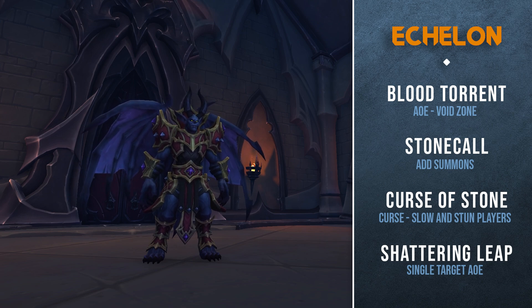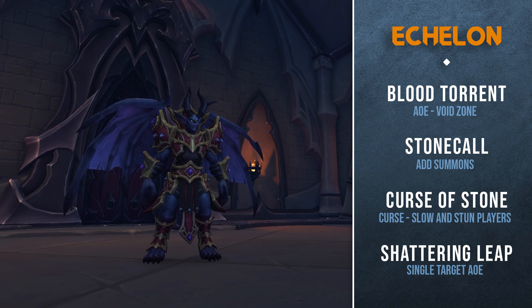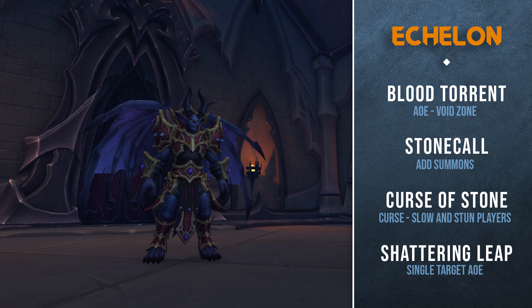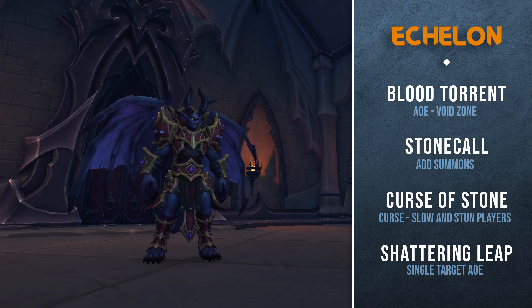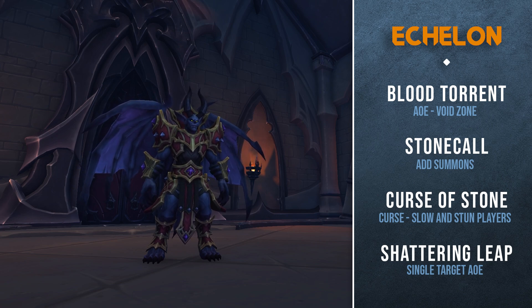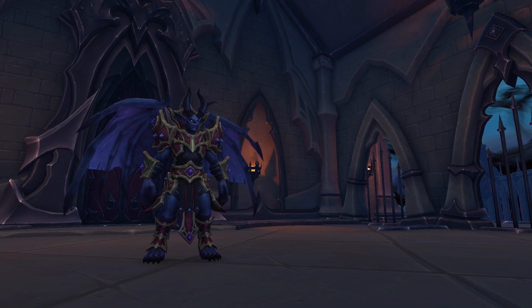Make sure you decurse this — mages, druids, and shamans all have access to a decurse. Then lastly you have Stone Shattering Leap: this will target a player at the same time Curse of Stone is applied. Upon the cast finishing, Echelon will leap onto the target, shattering all enemies and players. Adds that are invulnerable will be removed from the fight upon being shattered by this mechanic.